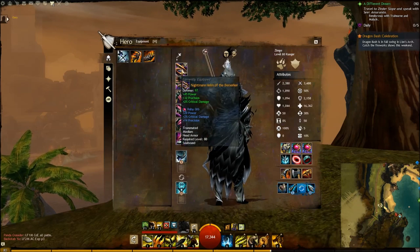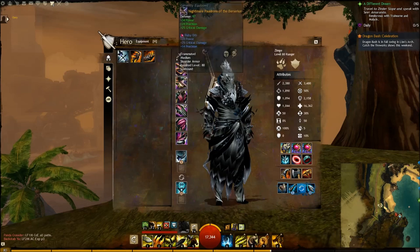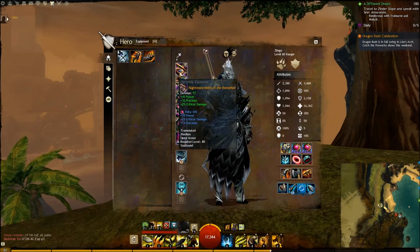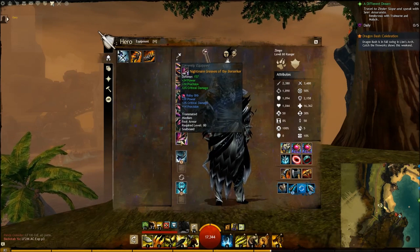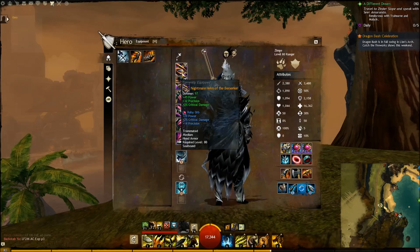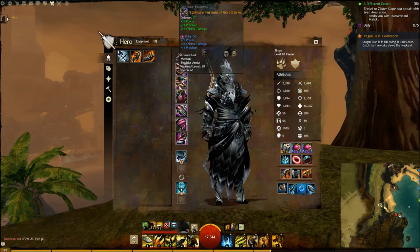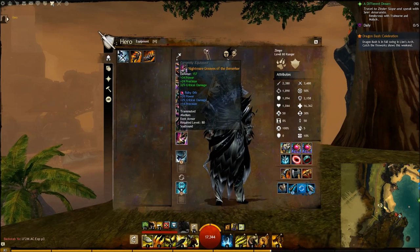First of all, the armor. You want to make sure that all your armor is the Berserker set. You can farm multiple dungeons to get the Berserker set armor like COE, COF, etc. Make sure it has power, precision, and critical damage. To max out your critical damage, power, and precision, just buy ruby orbs. They're a lot cheaper than some of those runes like the Rune of Divinity.